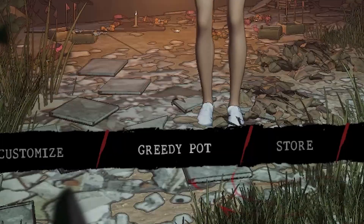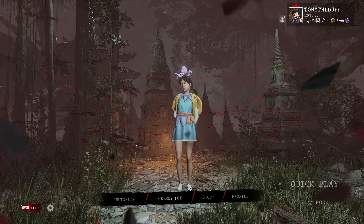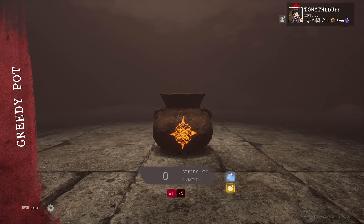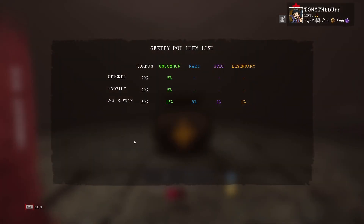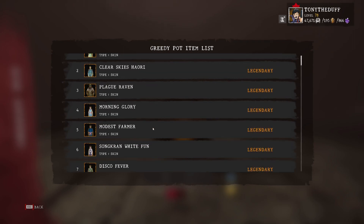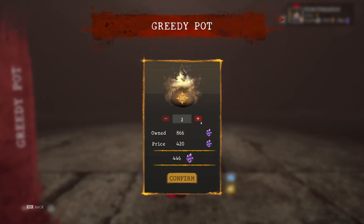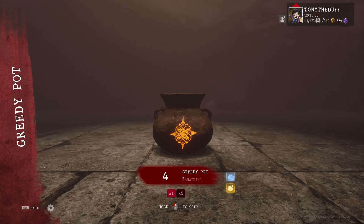Right here I have no greedy pots, so let me go ahead and buy some so you guys know I'm not lying. Now we're at the greedy pot menu. The one skin I really want is Uncle Pay's modest farmer skin — it's one of the legendaries I don't have. So we're going to be aiming to go for that. I just bought a little bit — I don't even need to buy a lot anymore because I got this strat.